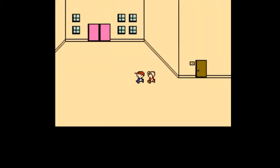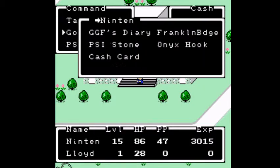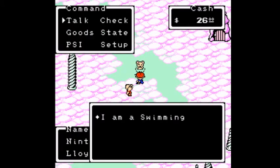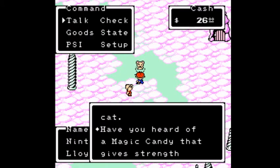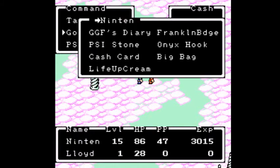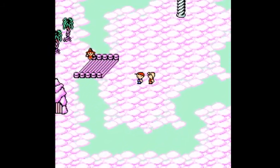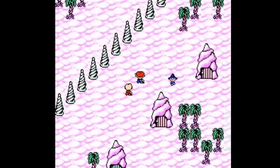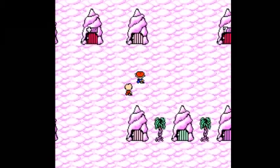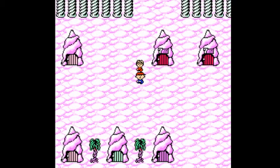Now we have Lloyd in our party, but Lloyd is level 1, which kind of sucks. Go ahead and get out your Onyx Hook, teleport to Magicant, and talk to this cat — or catfish, whatever. It says: 'I'm a swimming cat. Have you heard of a magic candy that gives strength and power to a helpless child? The boy with the glasses can surely use the candy.' So use the magic candy on Lloyd — Lloyd's energy increased by 4. What you're going to want to do is grind Lloyd up to around level 13 or 14. Start at Magicant, then fight the enemies near Merrysville once he's strong enough. Next time we will advance on to Duncan's Factory — see you there.